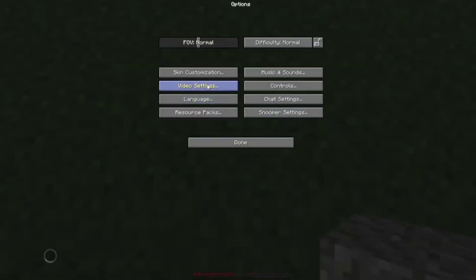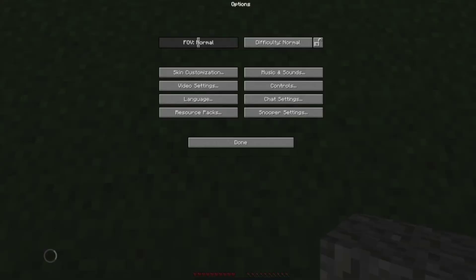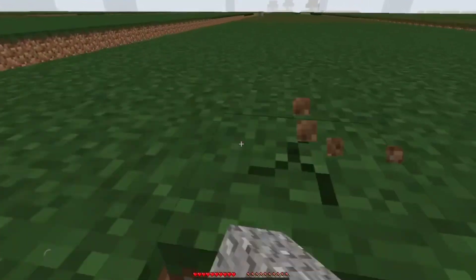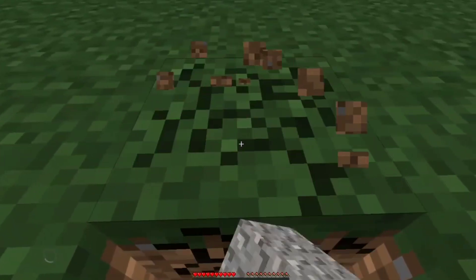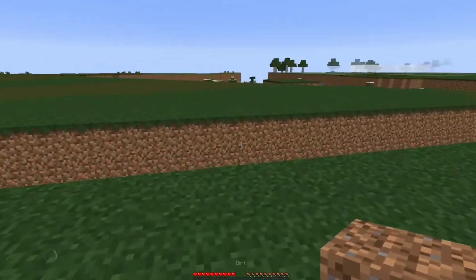Auto jump's on, I need to turn that monstrosity off. There we go. So actually, I went here in 1.12, TP'd here, and then went to 1.17 Beta and generated. So I'm going to be surviving up here.